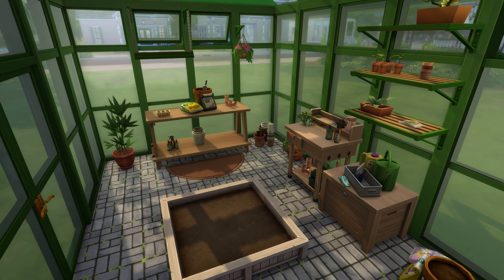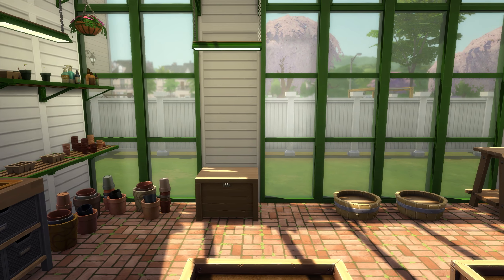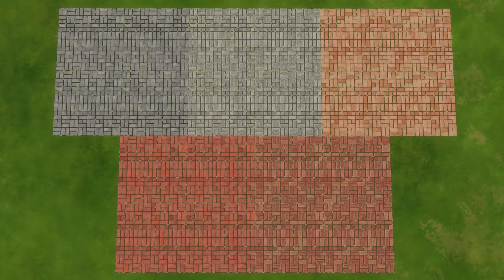Finally, you'll also have greenhouse pavers for your floor, which have a brick look with little sprouts growing from the cracks. I can definitely see myself using this outdoor flooring quite a bit, and it comes in various grey and terracotta coloured swatches.